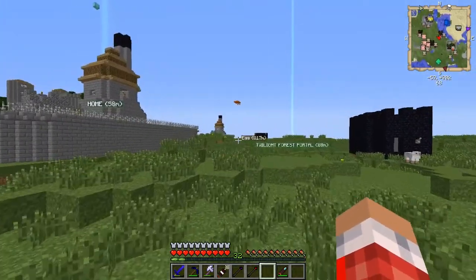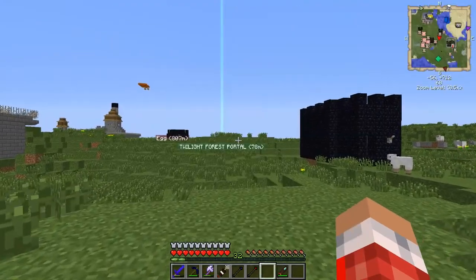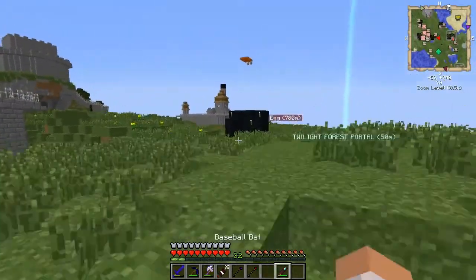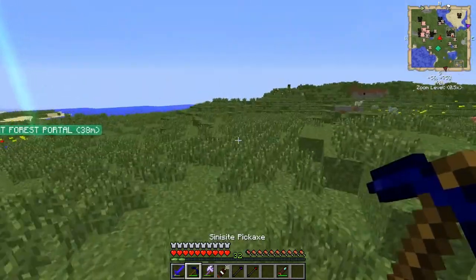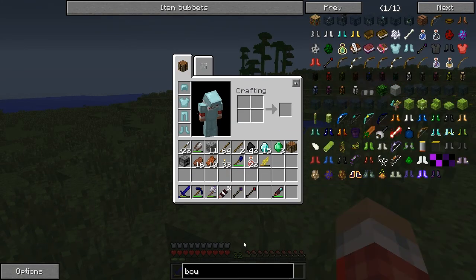I finally figured out where the dragon is in the Better Dungeons mod, though that might take a lot of off-camera searching. There are some ID conflicts — our blue chains and blue fence are gone. I finally messed with the IDs and we got new bows, which is awesome.